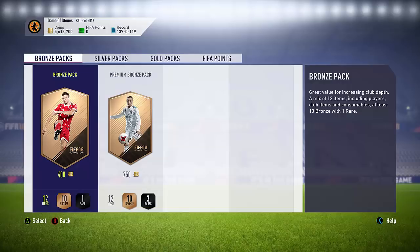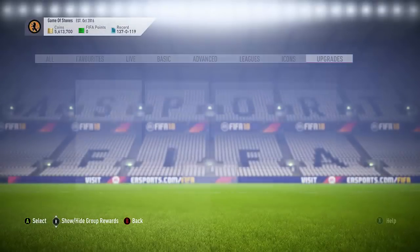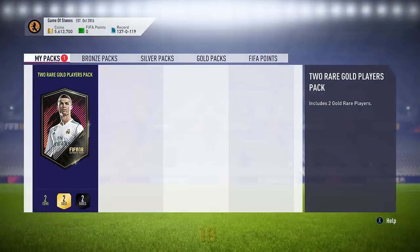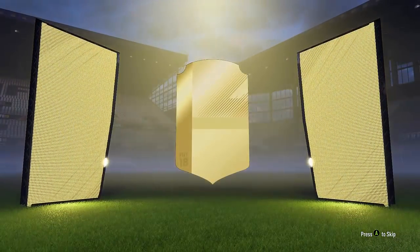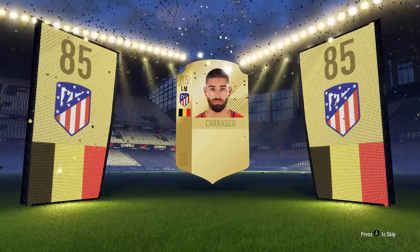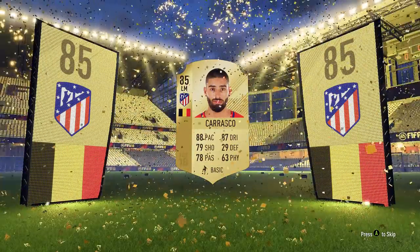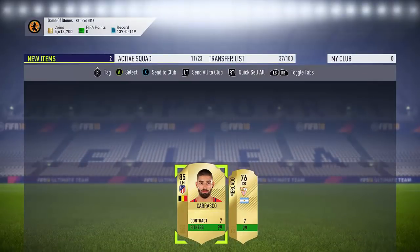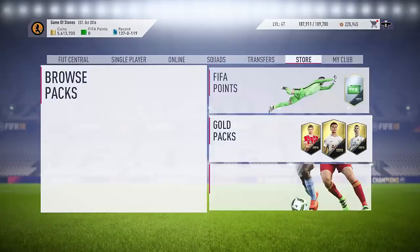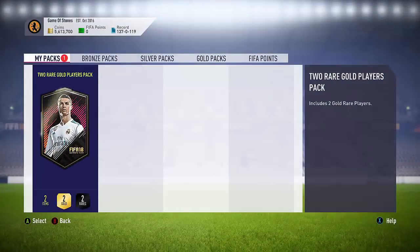I'm going to do two more now - I'm just going to show you opening the packs. They're all 75-rated, trust me. Into the first one with an all 75-rated team again - billboards again! It's Fernando Carrasco from Atletico Madrid, 85-rated - a very very nice pull indeed, probably a 20k player. Along with Gomez that's about 40k of players so far. Now the final pack of the video - and unfortunately we don't get one there, proving it's not every single time.